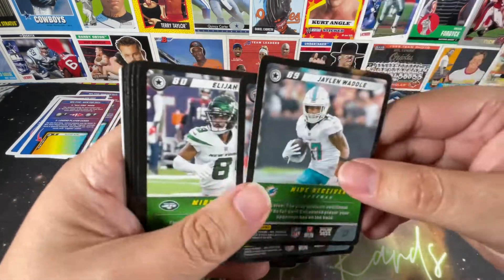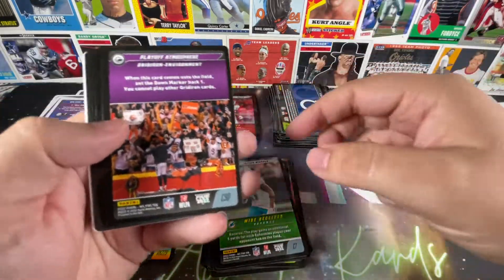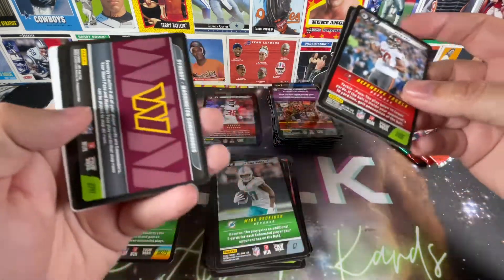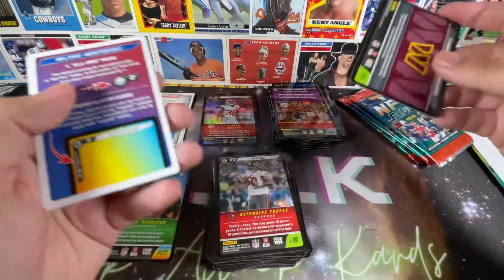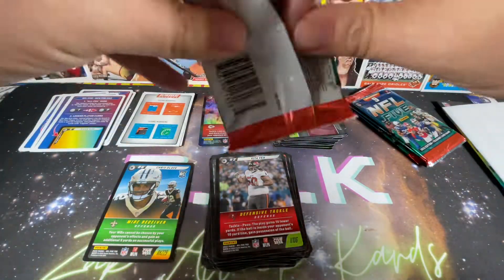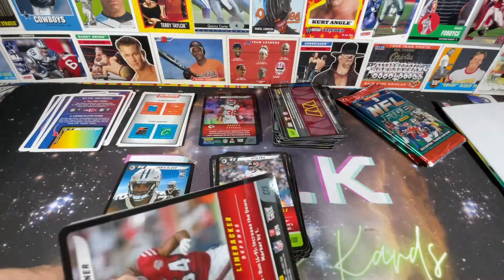Jalen Waddle, George Kittle, Elijah Moore, AJ Terrell. Playoff Atmosphere. Vita Vare. Nick Chubb — one of my beasts for fantasy. And we have Commanders and Eagles Synergy. By the time we're all done, we're probably going to have all the Synergy cards and probably multiple copies of each — those seem to come hot and heavy in these packs.